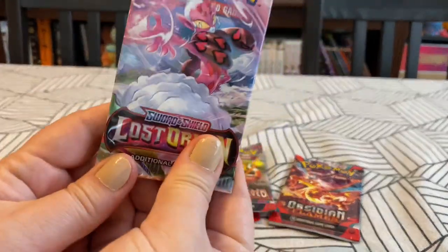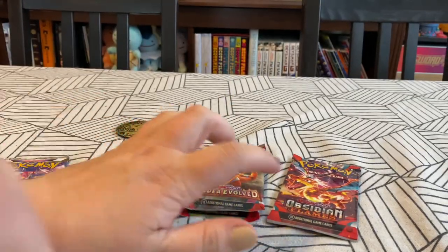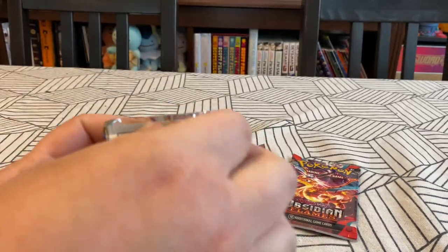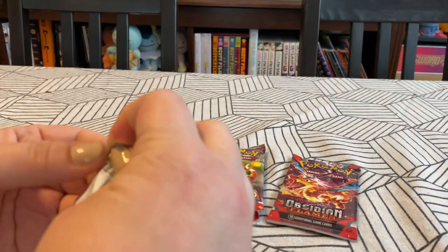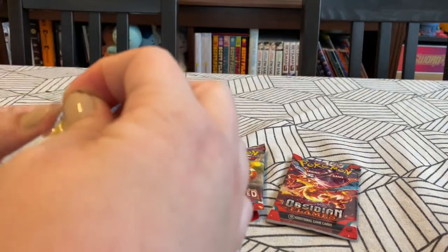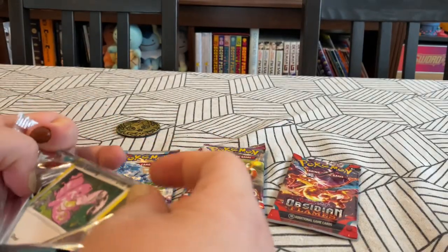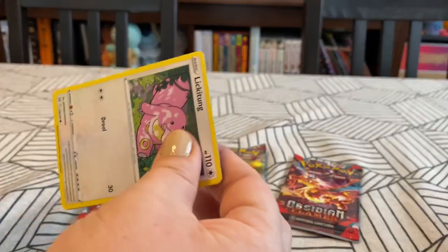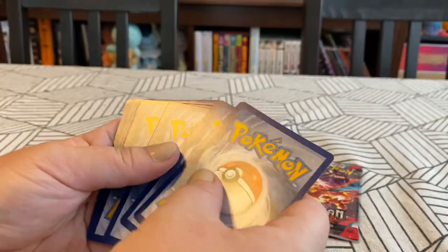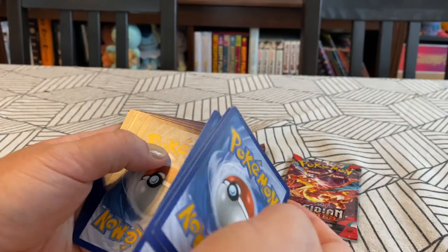So we got a Sword and Shield pack here. We have another one — ew, Lost Origin! How they evolve in Obsidian Flames. It's a Lost Origin. I guess we just need trainer gallery cards from this. Card trick? I don't even remember who the — is Unknown V in this? I'm seeing if there's a card trick. Yes.